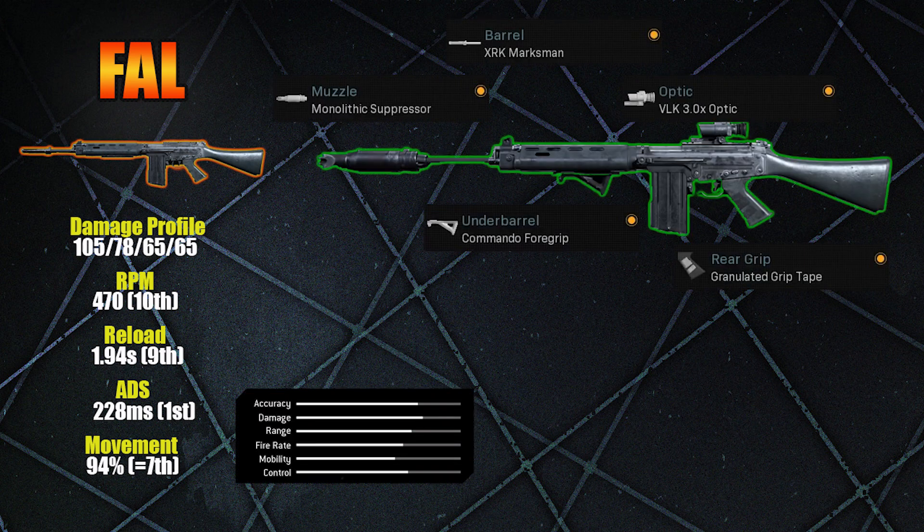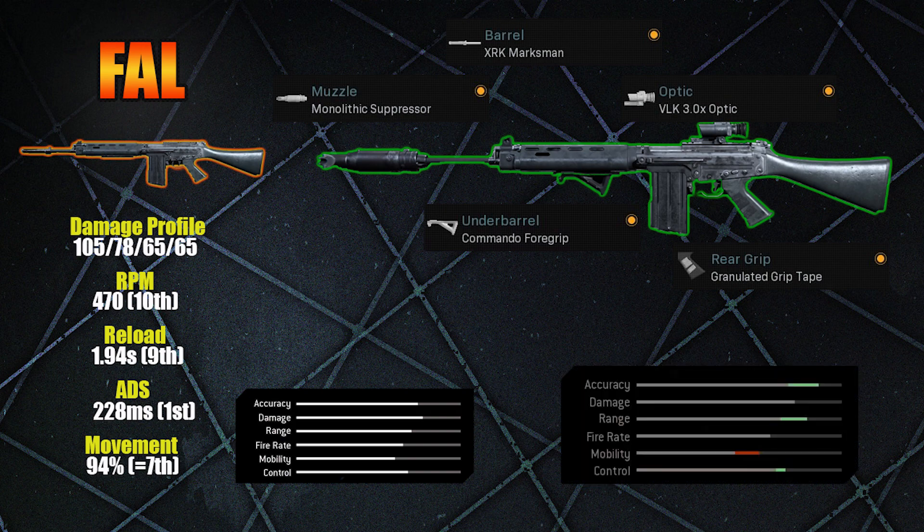So what does that give us? It gives us a very high powered semi-automatic assault rifle that looks perfect for a long range fight. The attachments we've chosen are the Monolithic Suppressor, the XRK Marksman Barrel, the VLK 3x Optic Scope, and for the foregrip you have a choice: if you get into most range fights, the Commando Foregrip or Merc Foregrip would be perfect. If you're looking to use this weapon at further range, we recommend the Ranger Foregrip. Finally, we've got the Granulated Grip Tape.